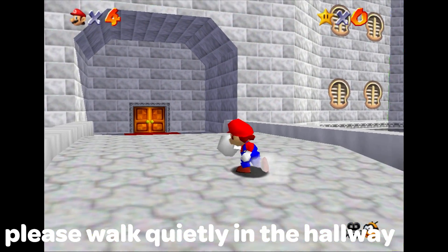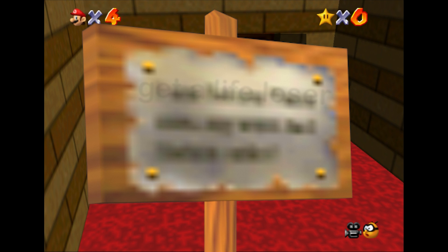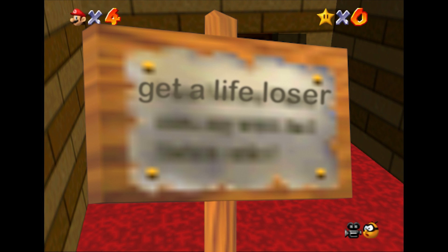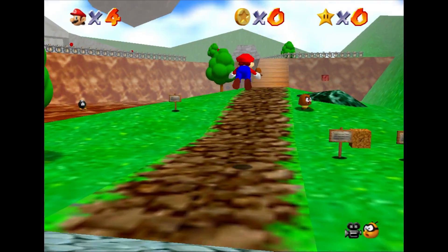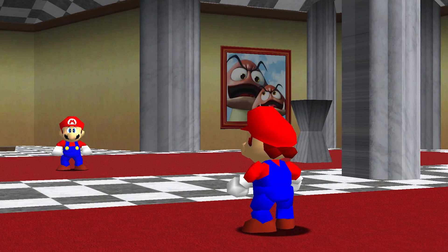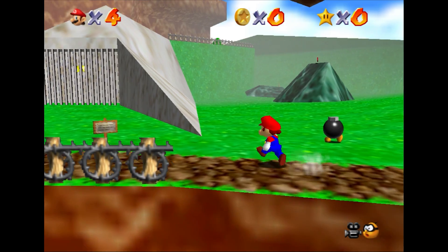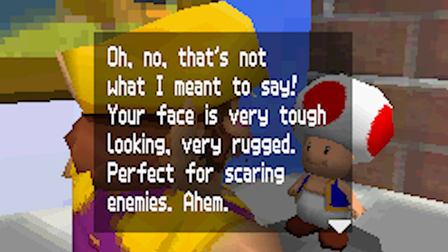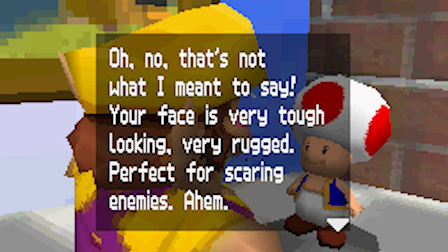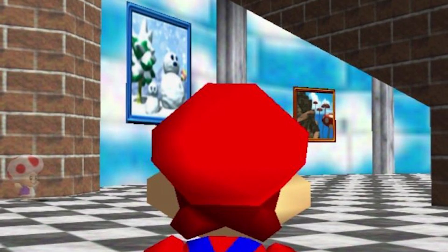Please Walk Quietly in the Hallway. There are a lot of signs throughout the castle of Super Mario 64, and a lot of them offer great advice to the player. This game was the first of its kind when it came out, so these signs were actually very helpful for mastering the game's controls. However, there are a few in the castle that kind of leave a desire for more information. One of the signs in the upper staircase reads: 'Shh, please walk quietly in the hallway.' In the DS remake, it's actually a Toad who exclaims to Wario that he shouldn't shuffle loudly through the halls—but that still doesn't really explain why you wouldn't want to be noisy in this particular hallway.